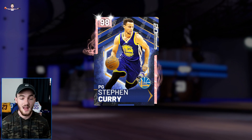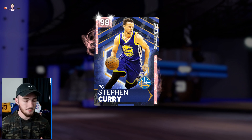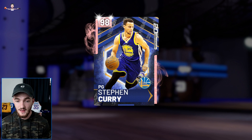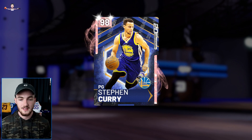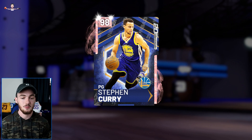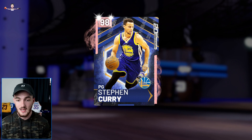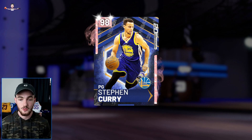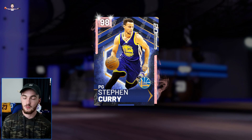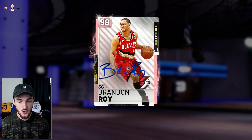My backup point guard is going to be Steph Curry — I really love this card. Now that they've buffed the shot contest, this card has gotten so much better on defense. Offensively, I just shoot threes with Steph. I pull the trigger as soon as I'm crossing half court — you can pull it from deep, pull the standing open three, pull the moving three. Running sideways off a screen, if he's got the energy, he's knocking that down.